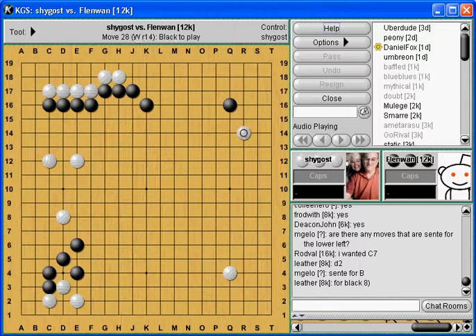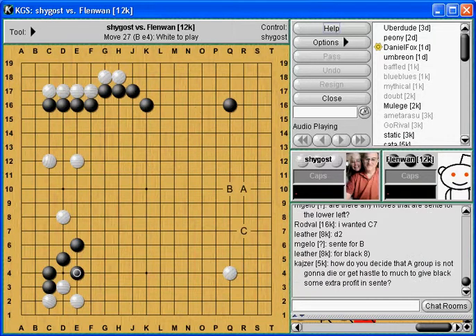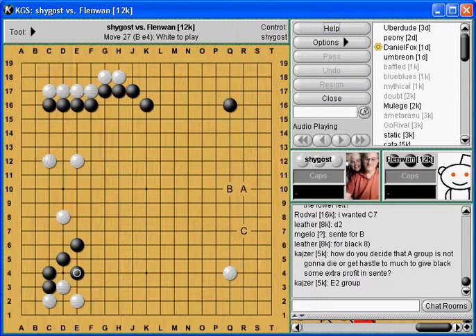I don't like the idea of playing here because look at this White stone - it's still behind enemy lines. This White group won't develop anything; it looks weaker than usual. Yeah, I want to respect that wall. So I'm back to A or B. How do you decide that the A group is not going to die or get hassled? Great question.